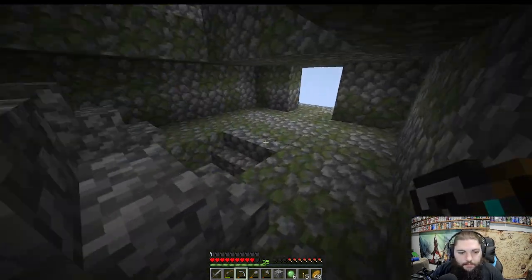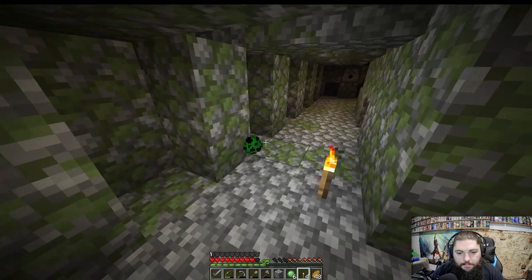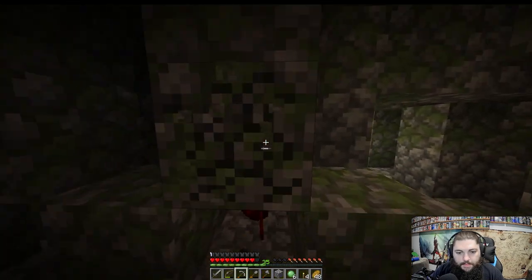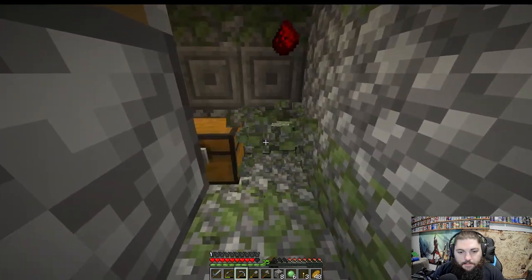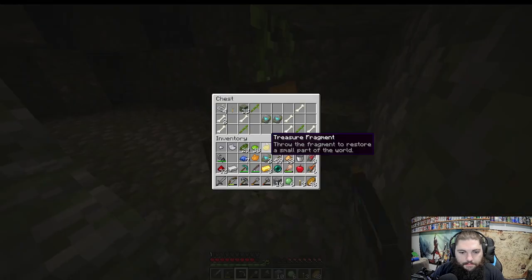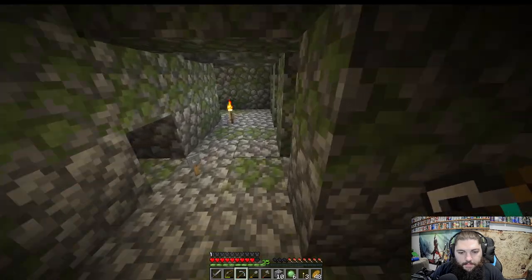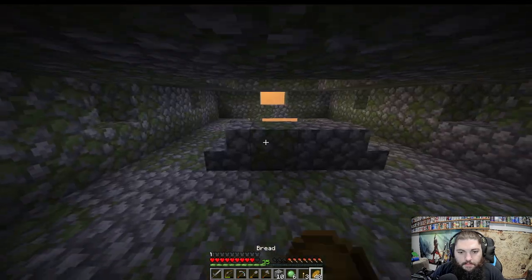I'm curious where those pressure plates are supposed to be — you're supposed to step on them to set the TNT off. Why a creeper spawn egg? More redstone — that's what we love to see! This one is actually a normal chest. We got a second chest in this one, and we got a repeater and some sticky pistons! Also some smithing templates — cool to have. I've fulfilled my redstone goal.